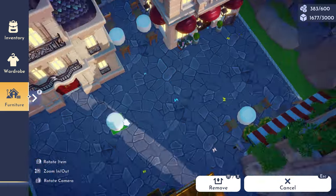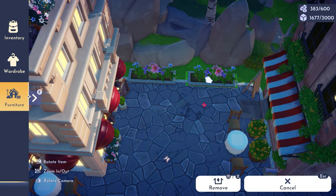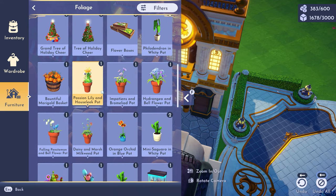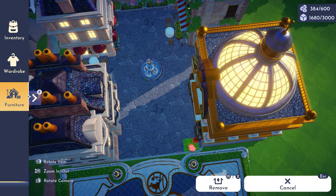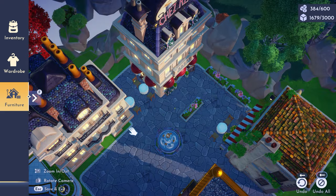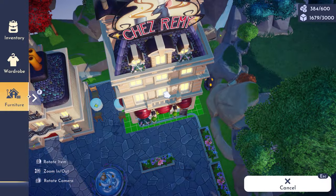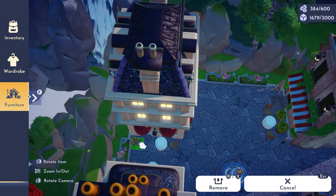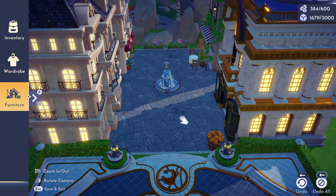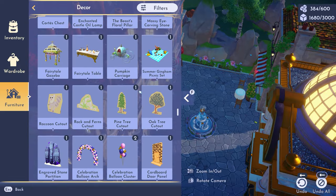I usually go on at least once daily to check Scrooge's shop. I like to save my moonstones mainly for building items, though I have bought a couple of clothing items — mostly the wings. I love the wings in this game, like the fairy wings and the raven wings. They are beautiful. So I made this little area wanting it to feel like a place where you could go shopping.